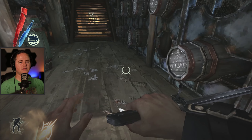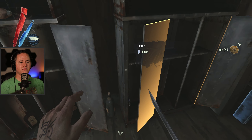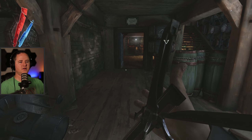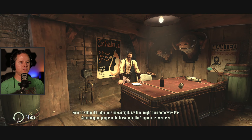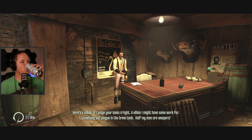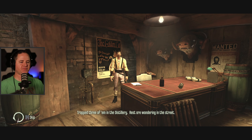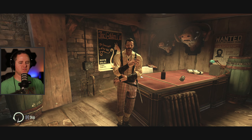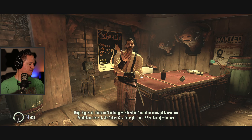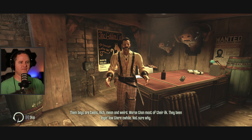I'll talk to him here in a second. There are some goodies over here. I'm going to try walking up to Slackjaw. 'He is a villain if I judge your looks aright — a villain I might have some work for. Somebody put plague in the brute tank. Half my men are weepers. Trapped three of them in the distillery. Rest are wandering in. Since it's so and I find myself short of able bodies, I may have a point of interest for you.'